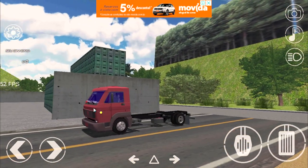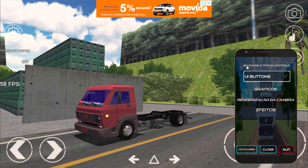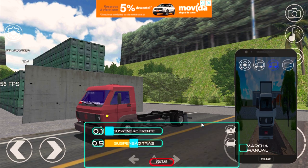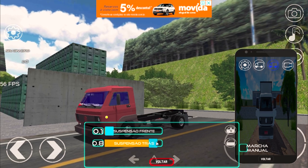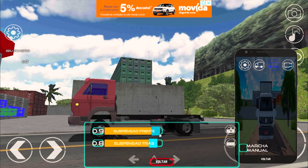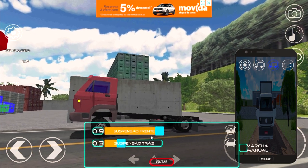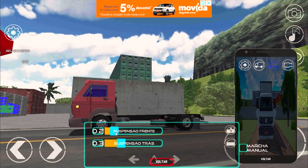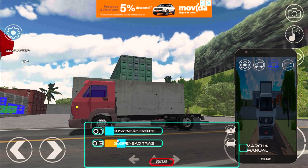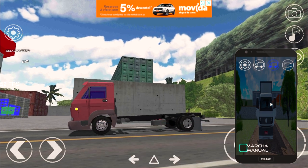O caminhão tem como você modificar. Eu coloquei o meu vermelho com os vidrões azuis. Você vem aqui e abre o menuzinho, aqui as configurações. Suspensão — dá pra arquear, rebaixar zerado, deixar tudo muito alto, ou deixar normalzinho. O sistema de rebaixamento e arqueamento desse caminhão aqui é muito top mesmo, galera.